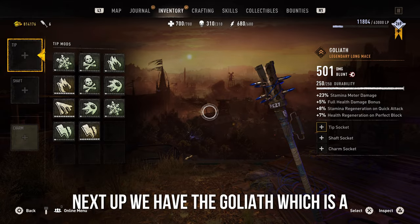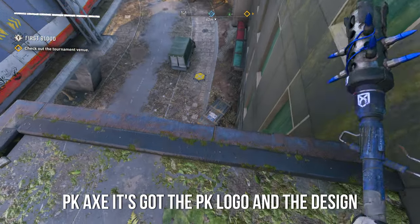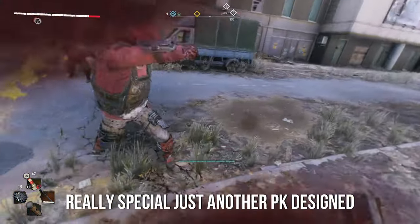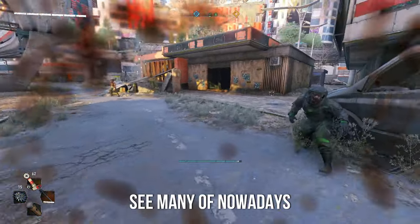Next up we have the Goliath, which is a long-handled mace. It's like the Judgment Day PK Axe — it's got the PK logo and the design, and it's also got two mod slots. It's another PK-designed weapon, which to be honest you don't really see many of nowadays.